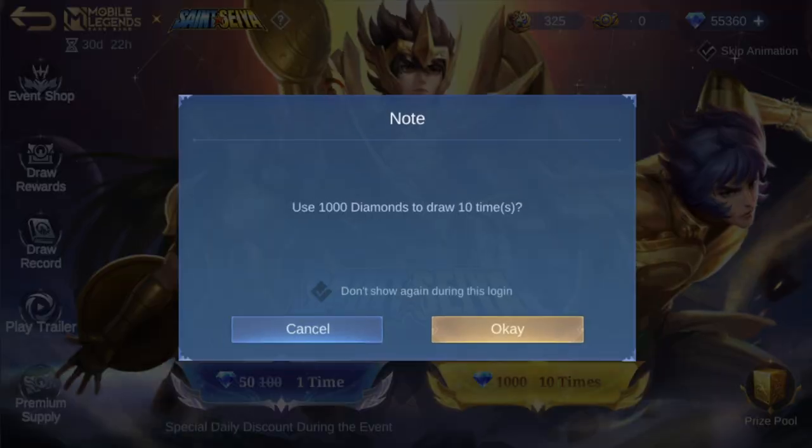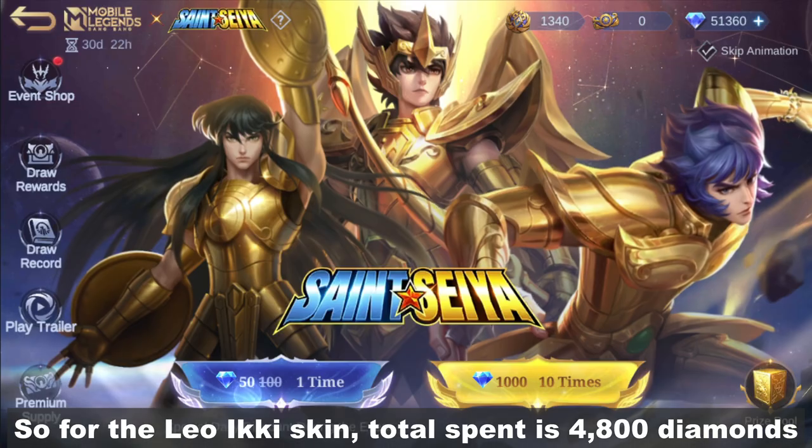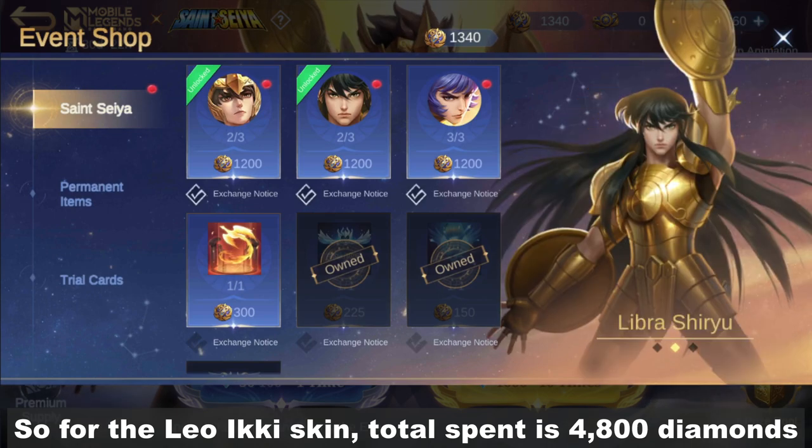For the Leo Ikki skin, total spent is 4,000 diamonds.